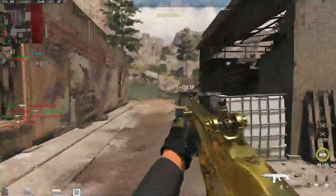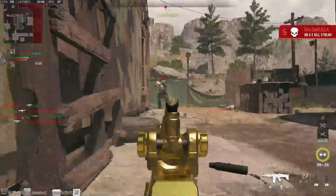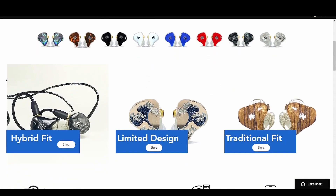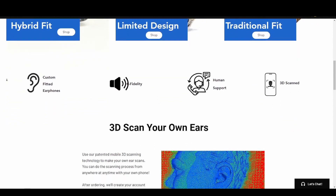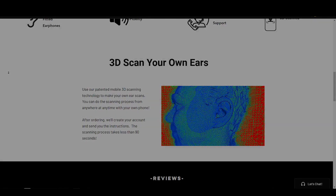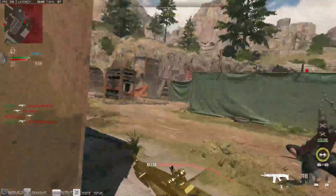Drop your thoughts down in the comments and let's talk about it. Also check out my guys over at Waves Custom — use Waves Custom in-ears for the gym, playing and recording music, and of course gaming. Get Waves Custom in-ears fitted for your ears only just by scanning your ears with your iPhone. They offer a damn good product and a one-of-a-kind experience. Link is down in the description.